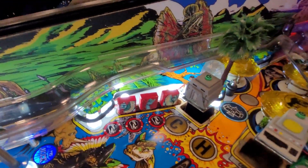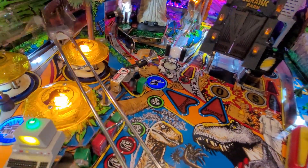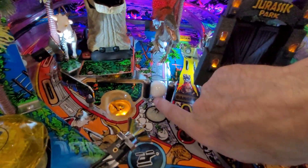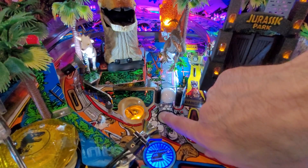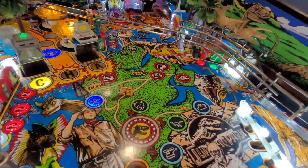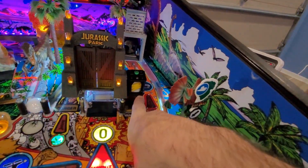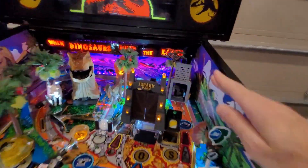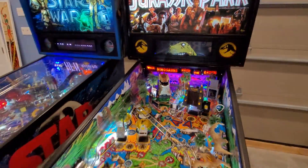We've got a cool piece of amber with a mosquito in it, more trees, a goat, cool pop bumper decals, figures on top of the scoops, the 'When Dinosaurs Ruled the Earth' back panel, a color DMD, art blades, clear Titan silicone rubbers, lit star posts, decals on targets, and a ceramic ball for the captive ball. This is a super modded-up machine.